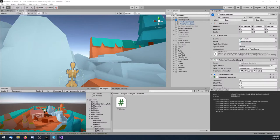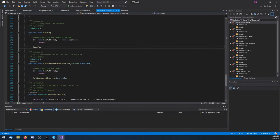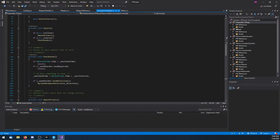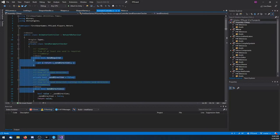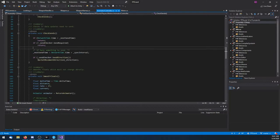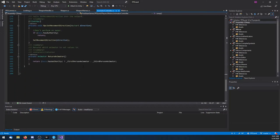I got some stuff done since the last stream — I got the animations working. They now blend locally rather than over the network. I'm not using the network animator because I don't like how it just snaps values. What I do is: if an input changes, the server checks if it needs to be sent — for example, direction — and if it does, it sends it at intervals and updates locally on the clients, smoothing it out. Some things send instantly though, like jump triggers, since those don't need smoothing.